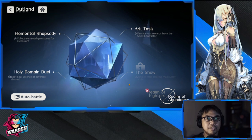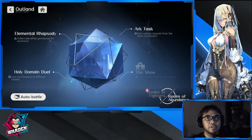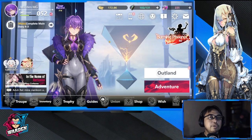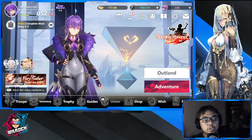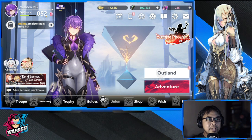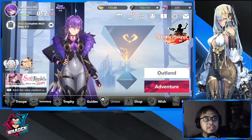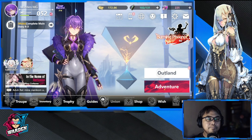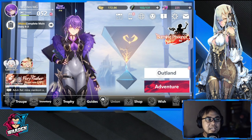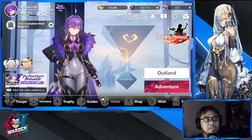Just to recap: key one — make sure you have the right lineup from the start, do your re-rolls, and tweak your lineup as you go along. Key two — address the bottlenecks at troop reputation 29 and 49 by farming experience in the adventure and completing daily tasks.